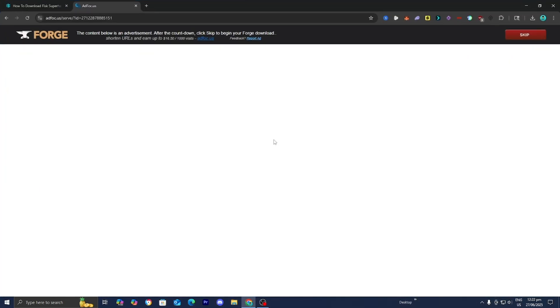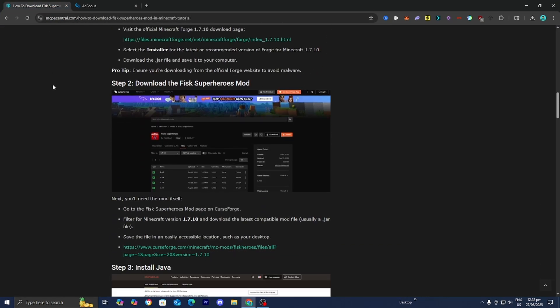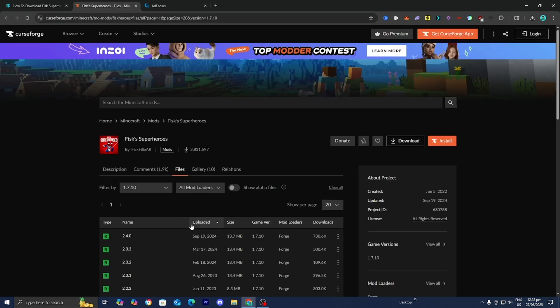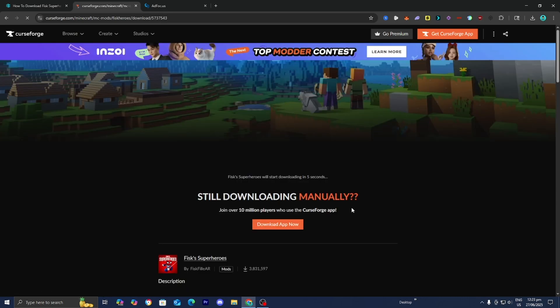We have the Forge installer, so now let's head back over to the website and do step number two, which is to actually download the Fisk Superheroes mod. Underneath step number two, you'll find this link — go ahead and press on it. Once the page loads, install the most recent version, which at the moment was uploaded back in September 2024. Press on the three dots and then press on download file.